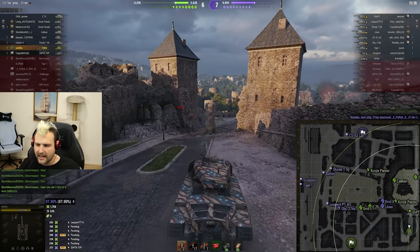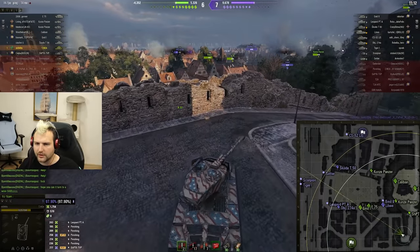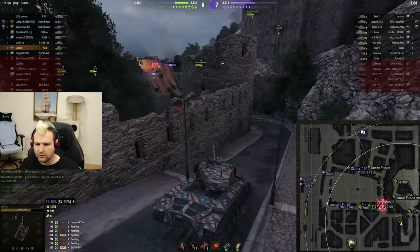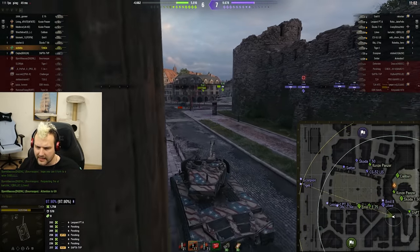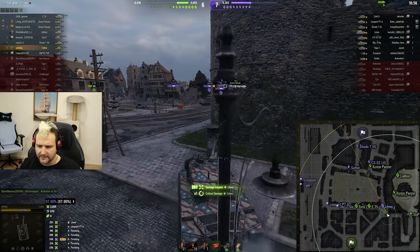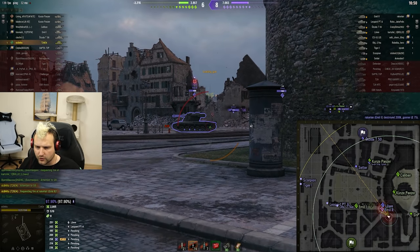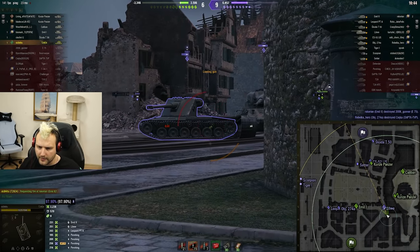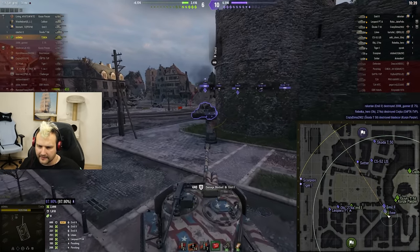Whenever they start capping the base, it is not going to be great for us. I need to support our gentlemen sitting over there — there is a wild Liove and an ML2 — and I am going to load some APCR ammunition. Maybe it is not necessary, but I think it will increase our chances to win this game. Let's try to focus this ML for obvious reasons, and hopefully we can spank him. I want to light him on fire, that's why I am shooting at his side.